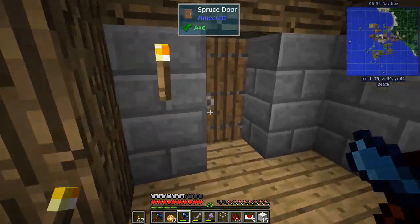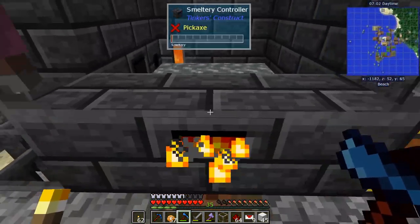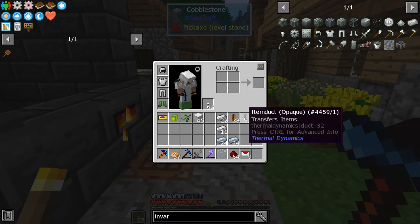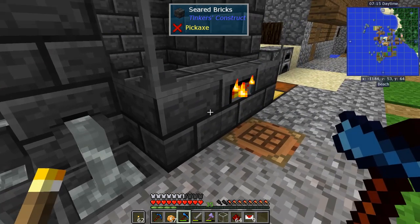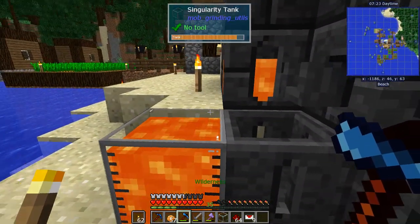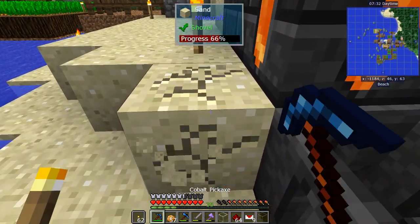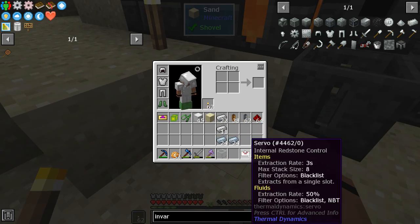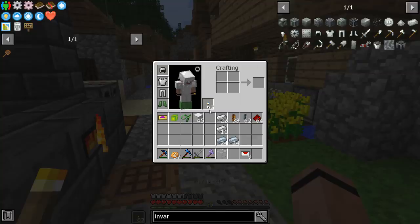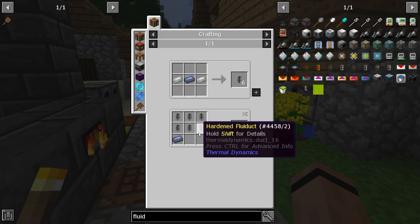I need hardened fluid ducts, so let's pour out the invar. Molten invar — two blocks, that's what I'm talking about. Invar is needed for a lot of things. Item ducts are cool, but for fluid ducts we need the hardened kind, because hardened can take hot fluids like lava. I want to pipe this lava tank over — probably going to move it one block.